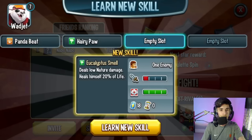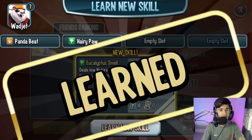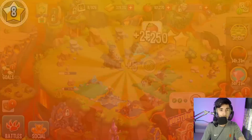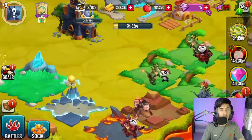When your monsters die they don't gain experience, so make sure they survive so they can level up. We just got a new skill for this monster because it leveled up to level seven — it deals low nature damage and heals itself by 20%, which is actually a really good skill. We also got to level nine! Now there's a Temple of Thunder that lets you increase the max level of your tundra monsters to level 20.